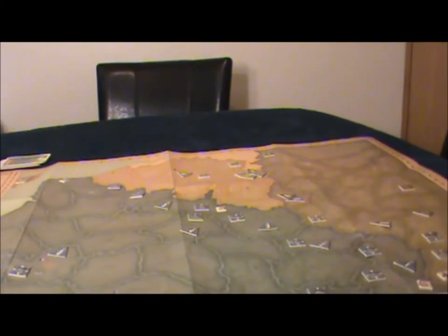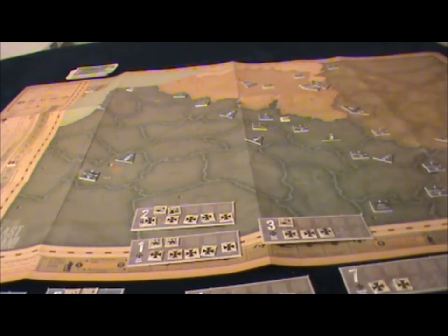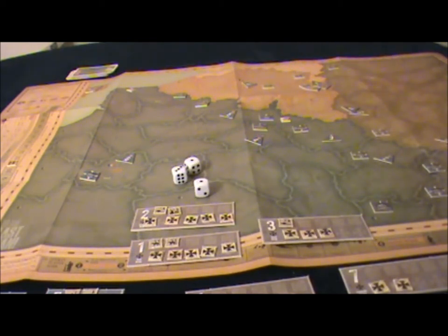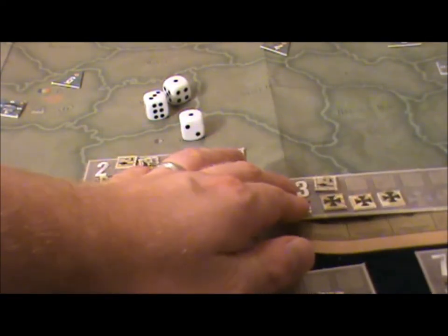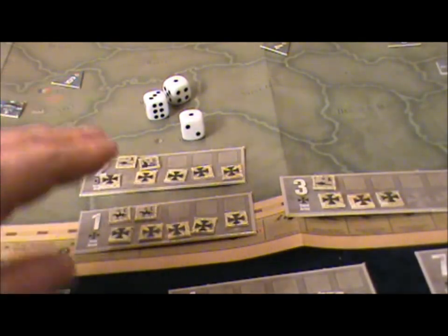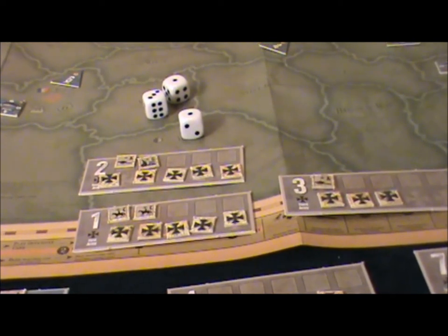Now the fort will fire — forts are quite good here because they hit on a 2 or less, a much greater chance of doing damage. It's a level 3 fort, so he rolls 3 dice, resulting in 2 hits. The German player can either take hits on his army — it must be the largest army, either the 1st or 2nd, and must be the largest group of unit type, so he can't lose artillery, a siege gun, or cavalry — he would have to lose an infantry. But the German player has an Arras 2 card, so he'll play that to absorb the 2 losses instead, like rushing in replacements.